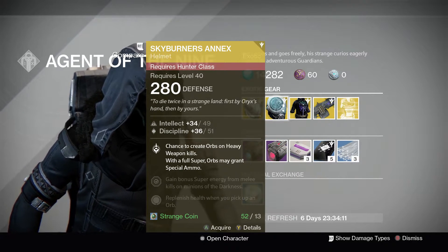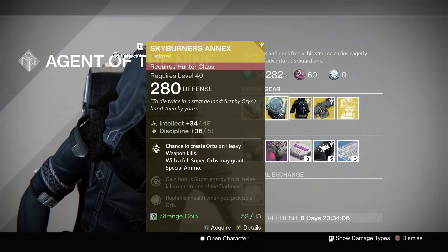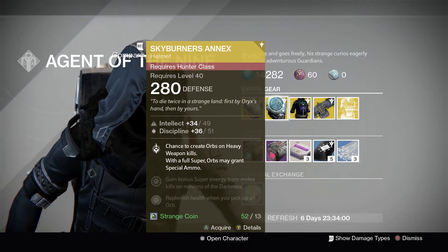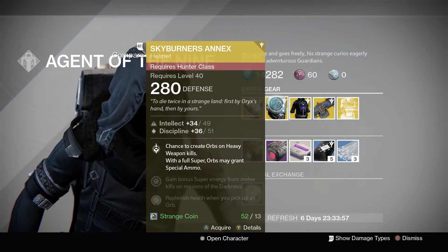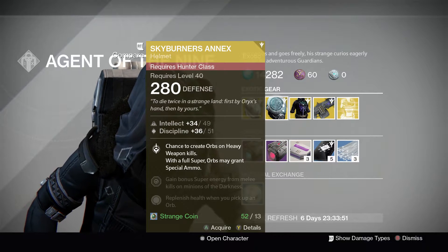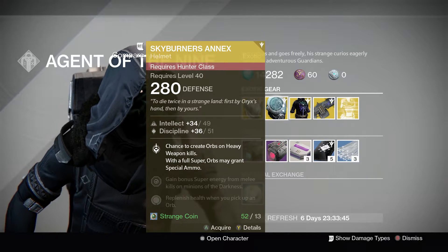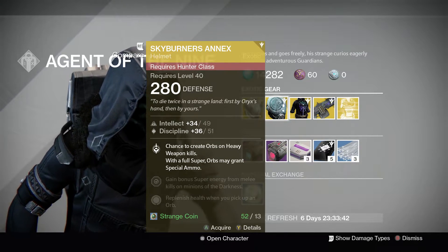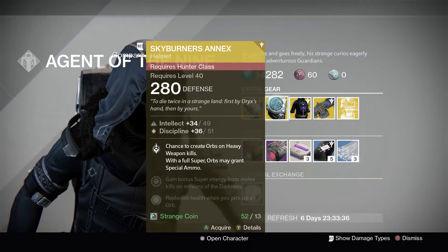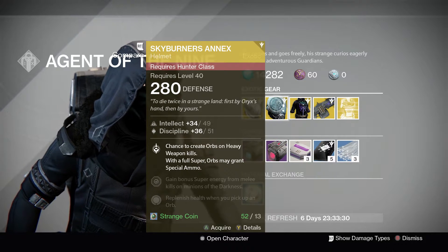Hunters, you get the Skyburner's Annex. This gives you a chance to create orbs with heavy weapon kills, and when super is full, orbs may grant special ammo. My problem with this exotic is 'chance to create' and 'may grant' — there's no definite benefit, it's not 100%. In PvE it's pretty much a no-go; there's no need to be creating orbs and specials are normally plentiful enough. The only use I can see is maybe in PvP, allowing you to pick up orbs and get some more special ammo. But in PvP you're probably going to want to use your super, so unless you're a collector, you can probably skip this one.